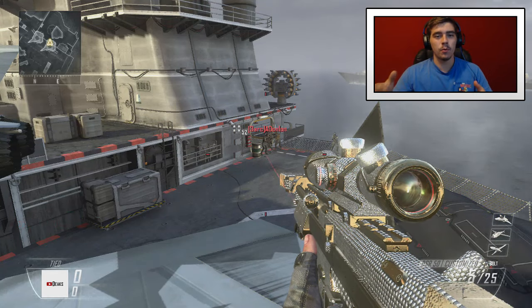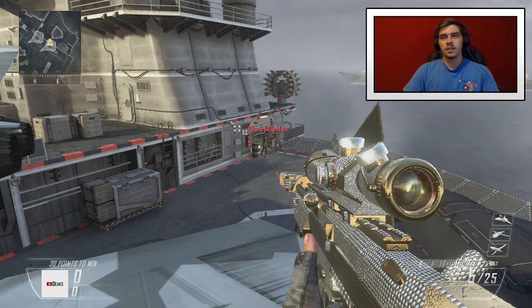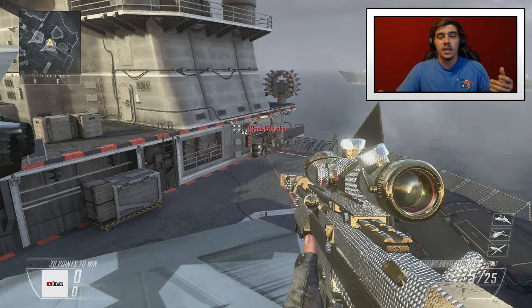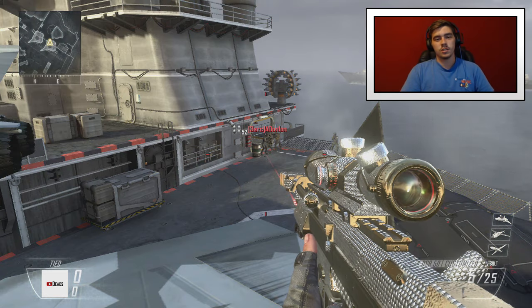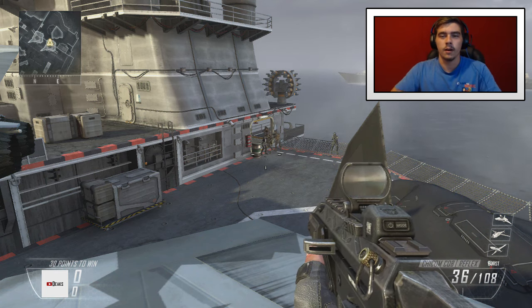The first trick shot we have is from my boy FaZe Rain. If you guys don't know FaZe Rain, he is literally the most iconic trick shotter — especially in my eyes — because he helped me start YouTube; he was my inspiration. The first trick shot from him is from Ill Cams 45, the carrier trick shot, him using the DSR and hitting this shot — I'll show it to you right now.